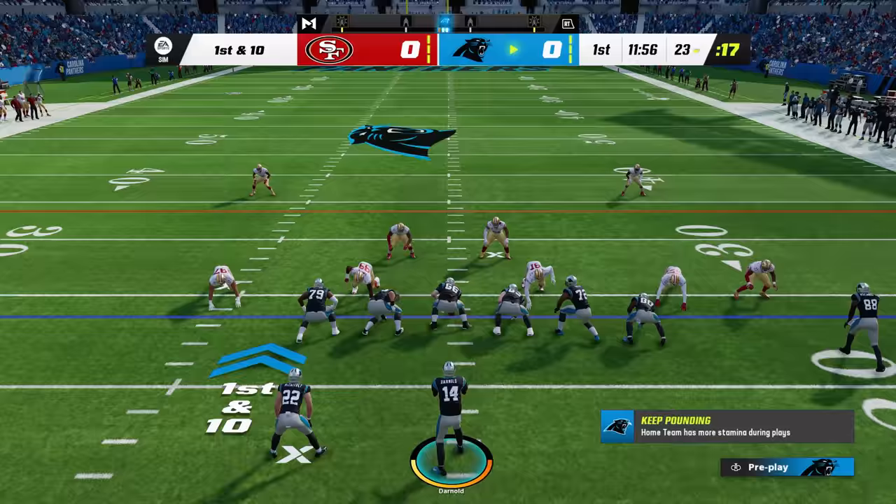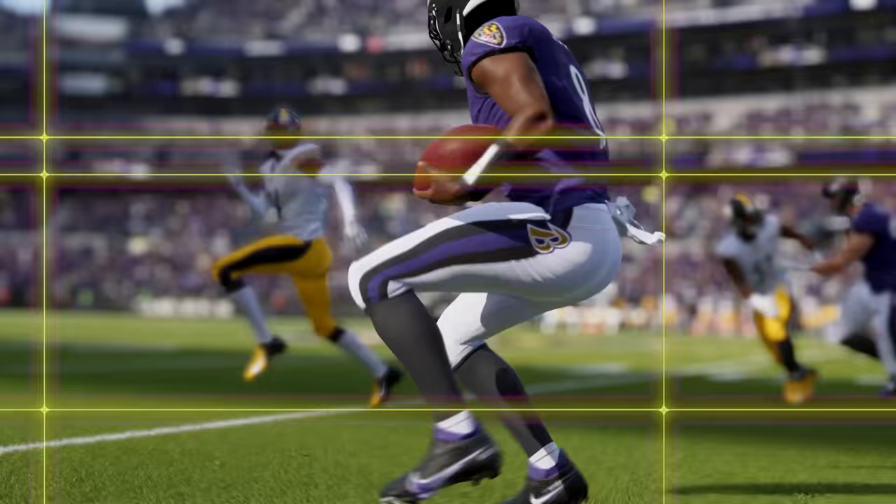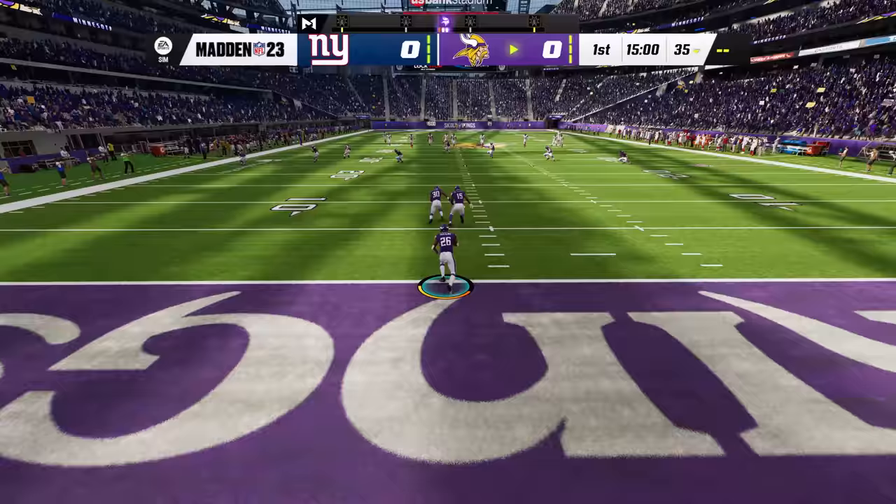Now you can precisely hit the gaps as you see them from any position, whether you're a running back, a quarterback on the run, a receiver after a catch, or returning a kickoff or interception. 360 cuts offer total control.